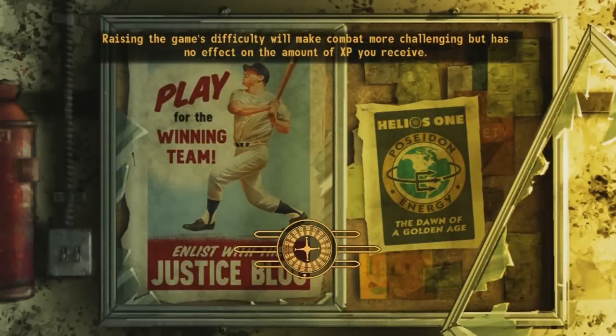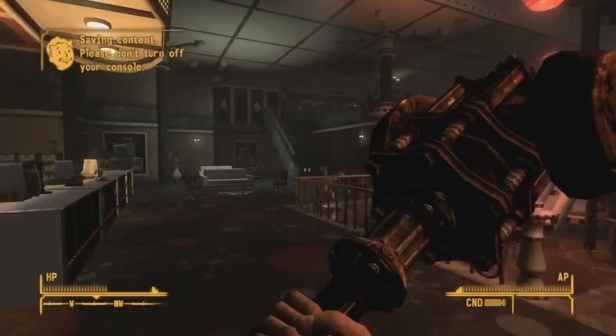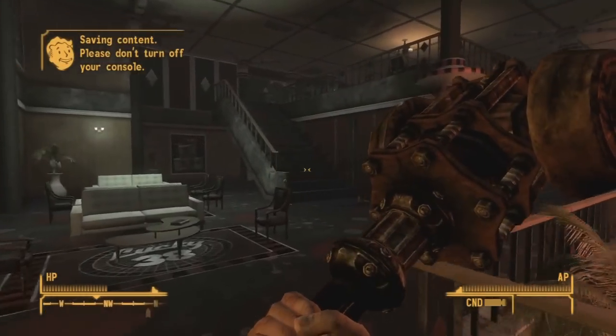There's going to be a couple robots that you're going to have to fight, but it all depends on what you're trying to do with the storyline, so I'll leave that up to you. But where the weapon is, is inside this casino, and it's called the Golden Gloves.